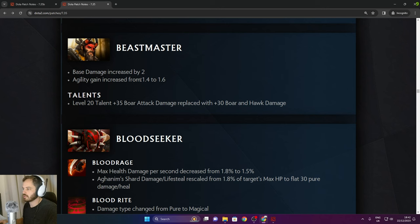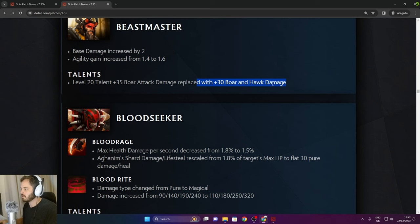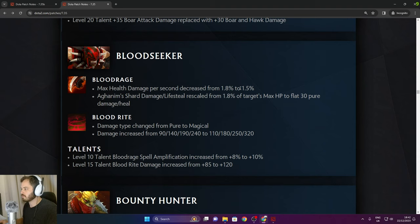Beastmaster level 20 talent — 35 Boar attack damage replaced with 30 Boar and Hawk damage. Bloodseeker: Blood Rage max health damage per second decreased from 1.8% to 1.5%. Aghanim Shard damage and lifesteal rescaled from 1.8% of target max HP to flat 30 Boar damage and heal.